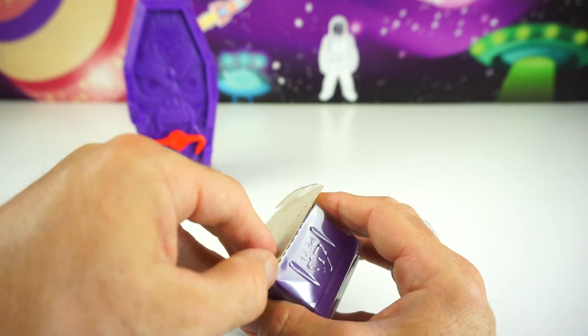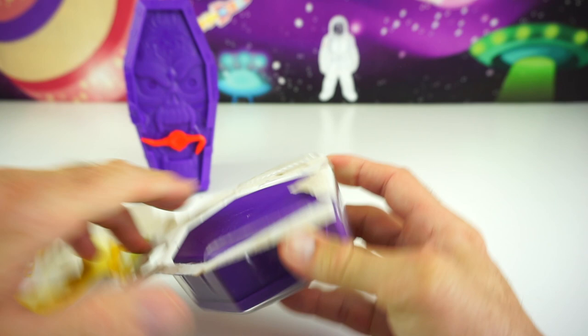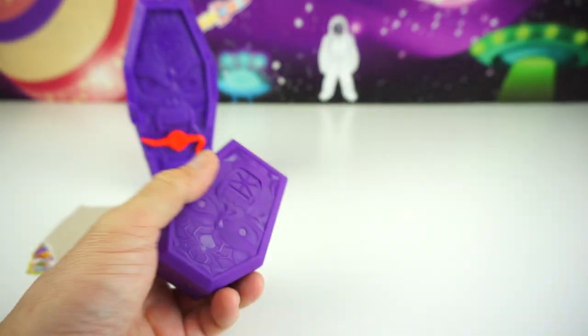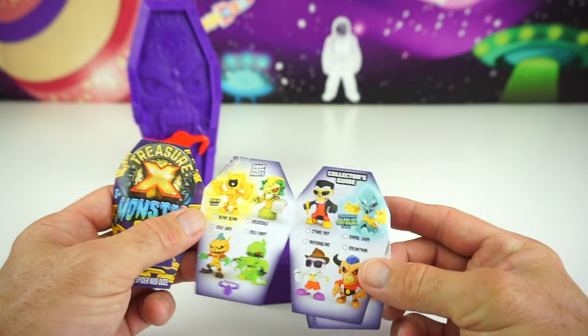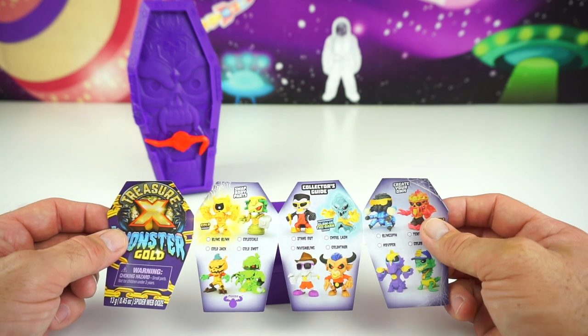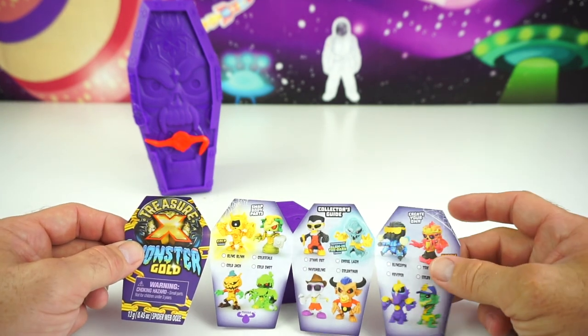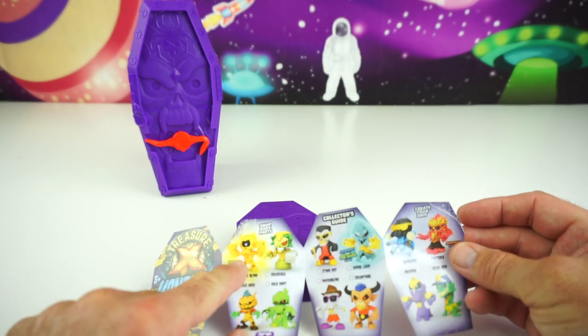It's being difficult for me already to open. Alright, there we go — I gotta get behind the paper. Here we go, we got our — oh! There goes our treasure map. We got it back. Here is the collector's guide with all the different monsters you can find. You can also swap body parts and create your own monster.